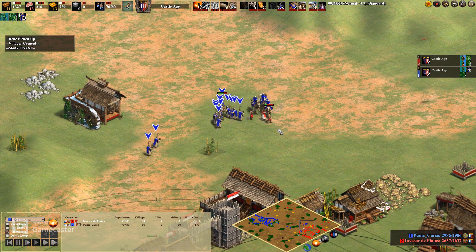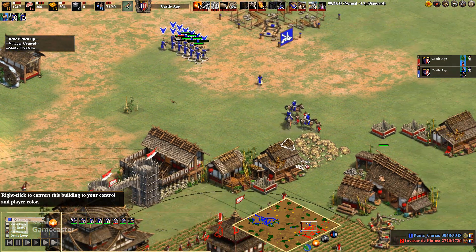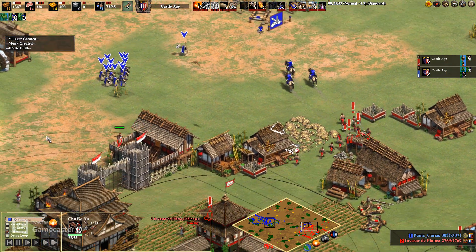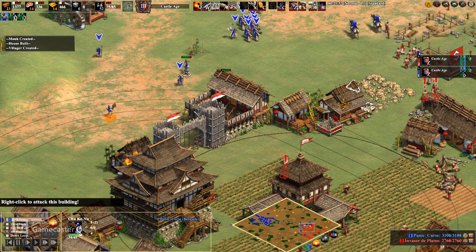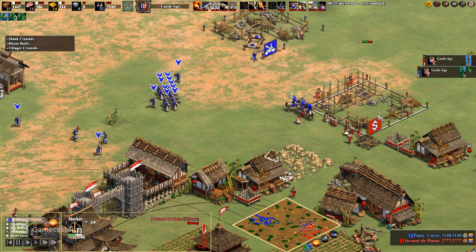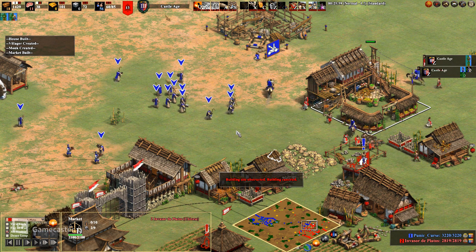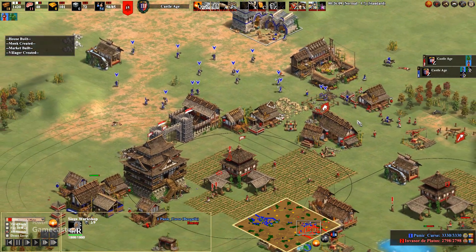Now we're going to get some kills with the light cavalry we converted. Going to try to convert one or two of these guys here. Chu Ko Nu coming out - thank you very much, I'll take that Chu Ko Nu. He's now a Bengali Chu Ko Nu. He's building another market, probably trying to balance out his economy. He's got a ton of wood and hardly any food or gold - he's trying to sell some wood. Siege workshop coming up though. Look at this non-stop conversion.